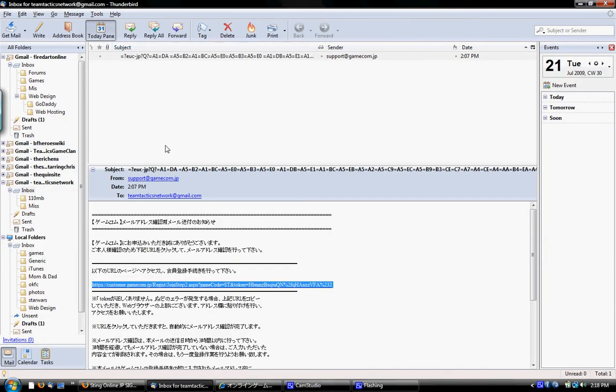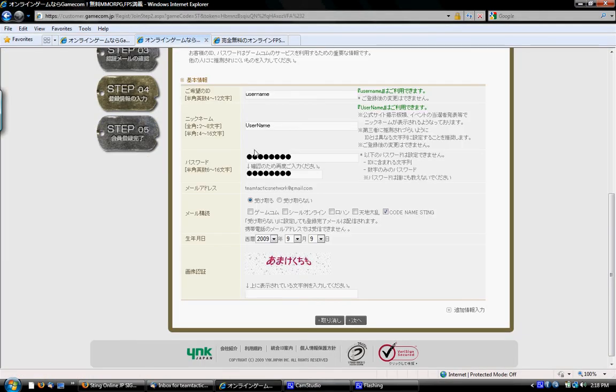You'll get an email like this, and you'll click the link in the middle — it'll take you to a page that gives you the information to sign up. You're going to put in your username, which has to be lowercase, and then your nickname, which can be uppercase. Then password, password again, and your email. For newsletters, just uncheck everything, because there's no real problem with their newsletter for foreign players.